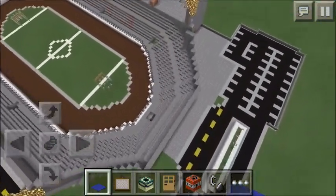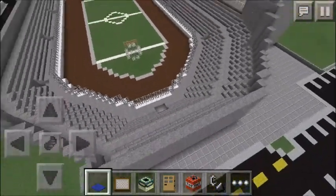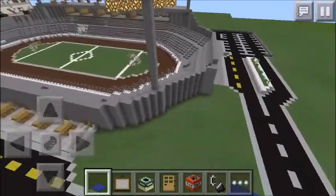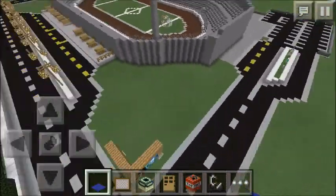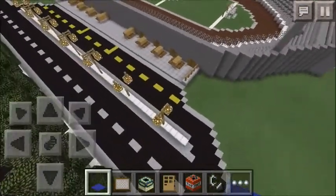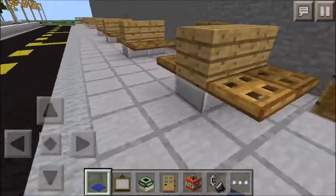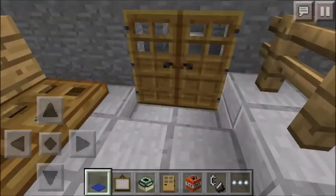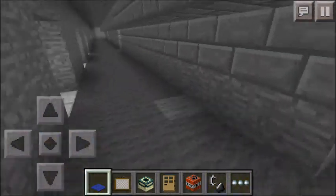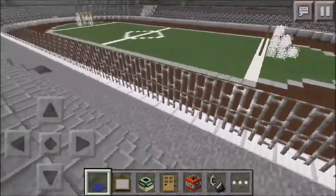But for this stadium speedway, we'll start off with how the people get in. There are bus lanes all down here for them to come in and get off. Once they get off the bus, they do their bag checks and come through the doors. There's an under-stadium area all through here, and then they come out through the holes into the stadium where they can walk around anywhere.